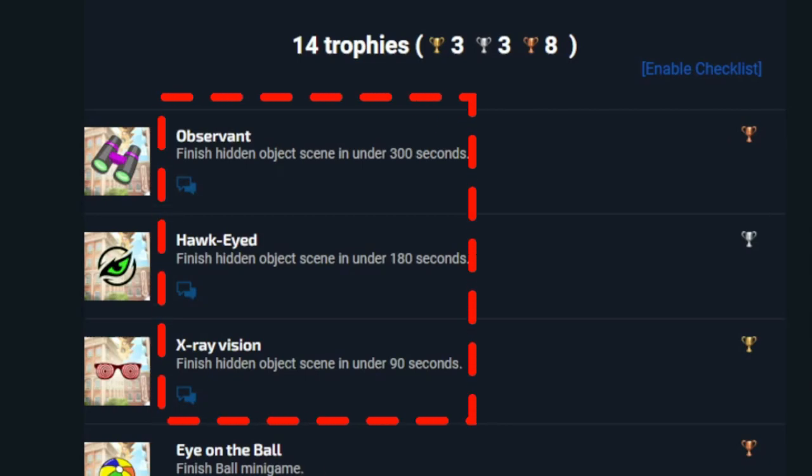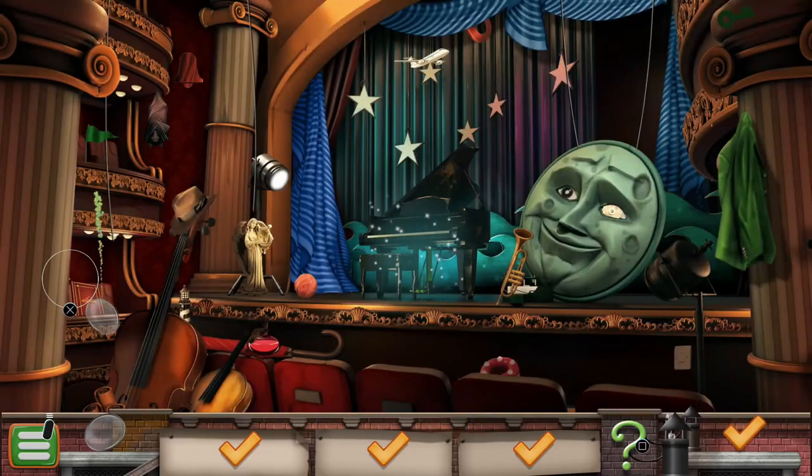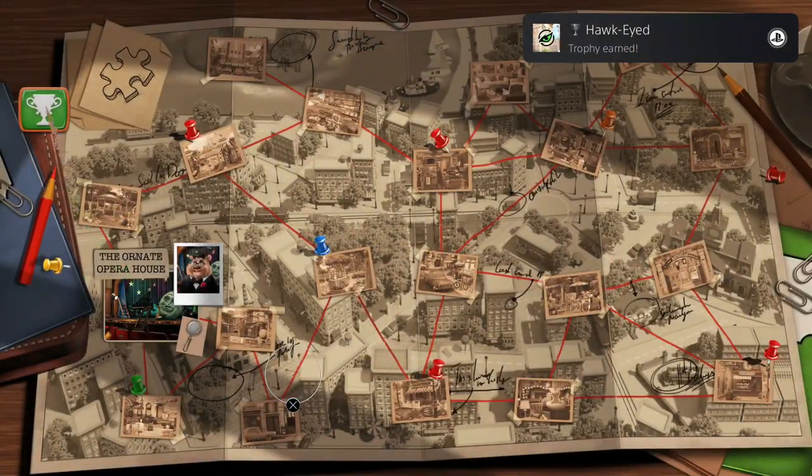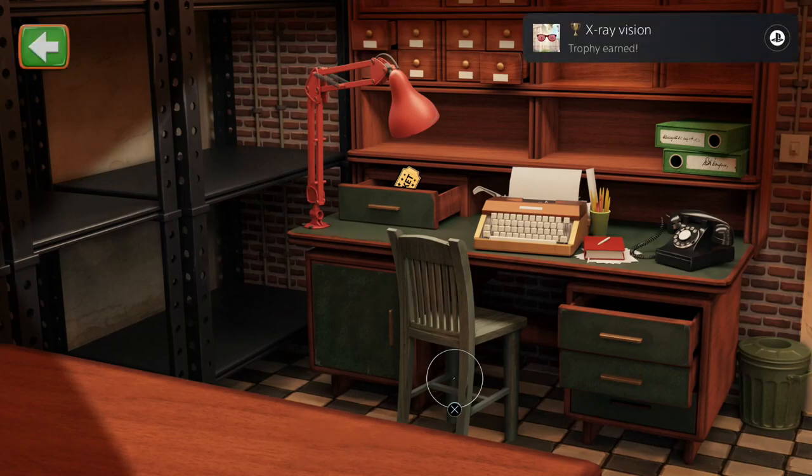Both games will have three speedrun trophies: one for completing a puzzle in 300 seconds, one for 180, and the last for 90. These trophies do stack, so if you earn the 90-second trophy first, all three will unlock for you at the same time.